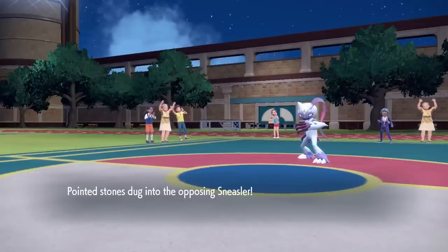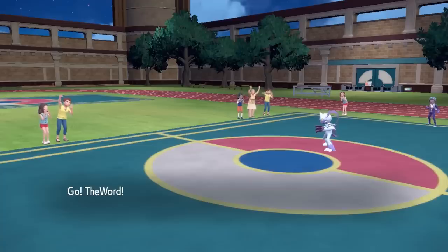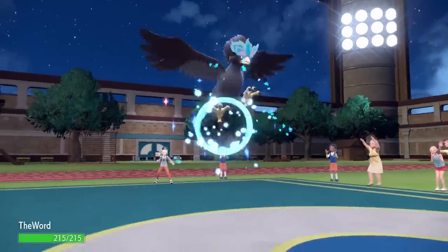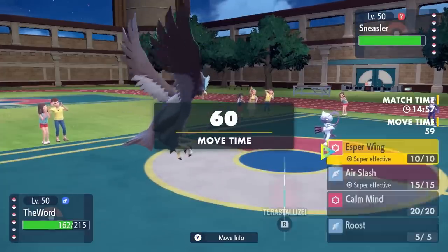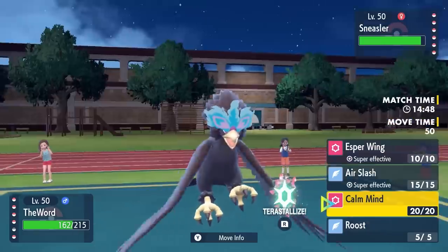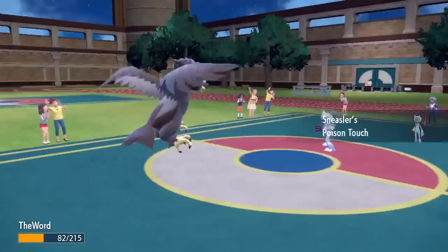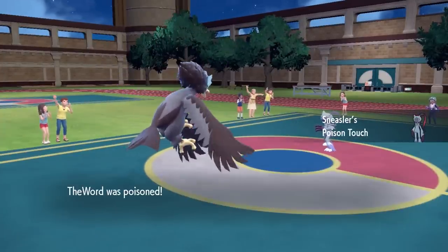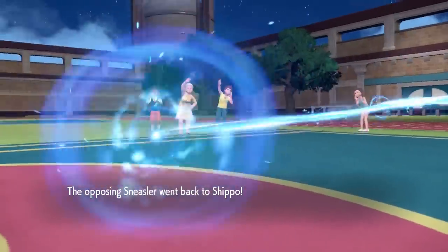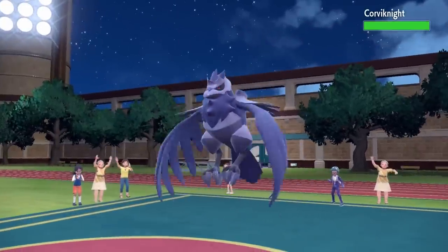On the free switch they decide to go Sneasler — looking lanky with his gross claw fingers — and I am very afraid of this thing. Sneasler is seriously one of the most scary new Pokemon released. I'm thinking maybe this thing is a Scarf or some type of Band set. But I do have the most beautiful Hisuian form and that is shiny Hisuian Braviary, and this thing actually does a decent job at walling it. They go for U-Turn and get the Poison Touch, which tells me this set is different from the one I'm using.